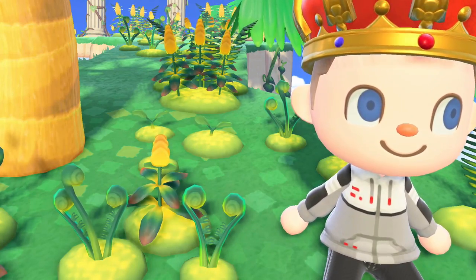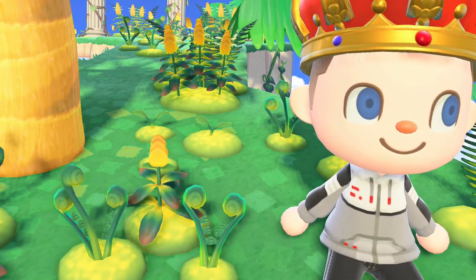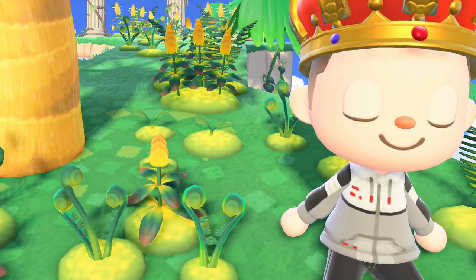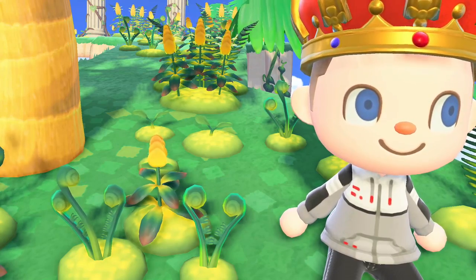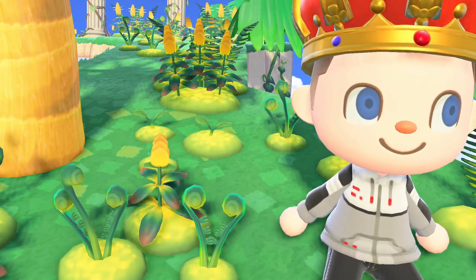Glowing Moss is a brand new type of ground spawn in the Animal Crossing New Horizons 2.0 update. There are a total of 23 brand new DIYs to craft using these new Glowing Mosses. Let's teach you everything you need to know about them.